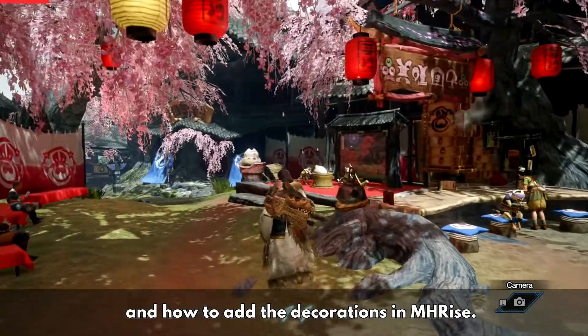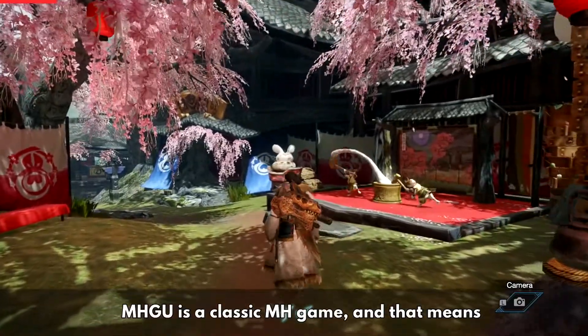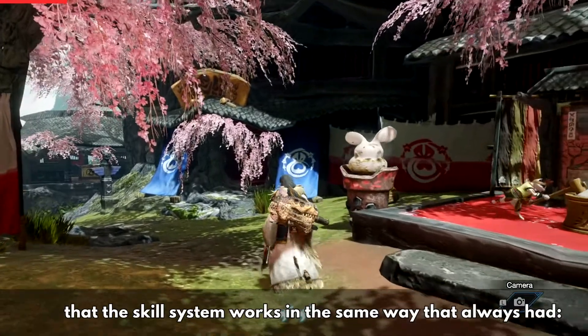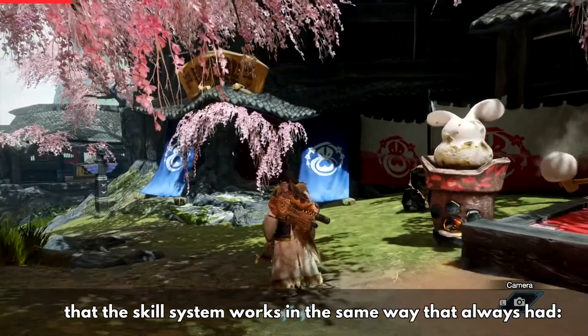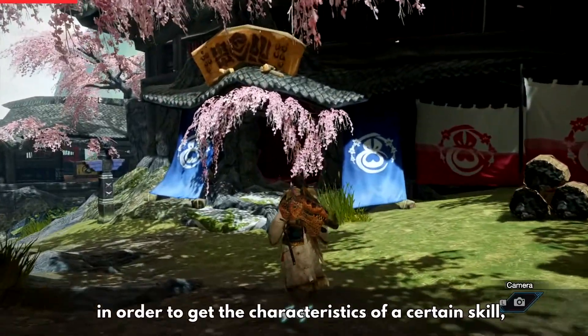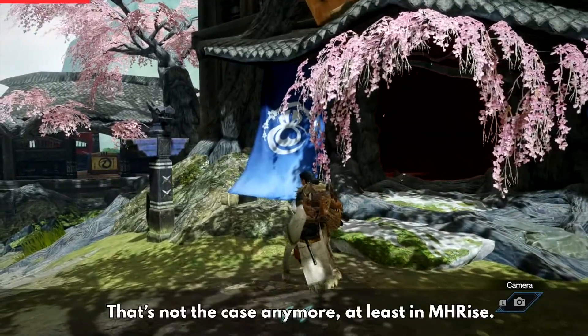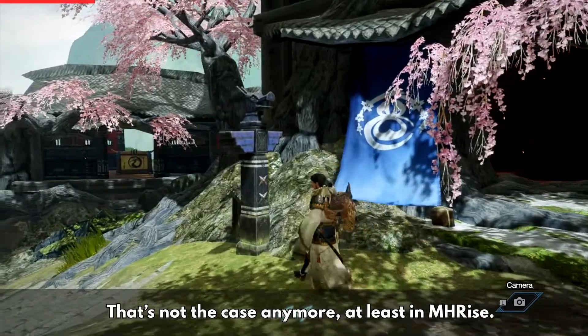Monster Hunter Generations Ultimate is a classic Monster Hunter game, and that means the skill system works the same way it always has. To get the characteristics of a certain skill, you must reach a minimum of 10 points to activate it. That's not the case anymore, at least in Monster Hunter Rise.